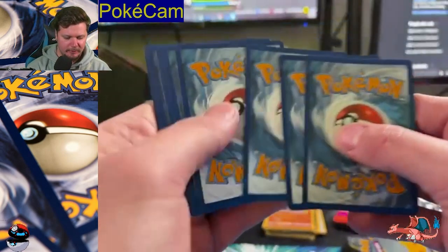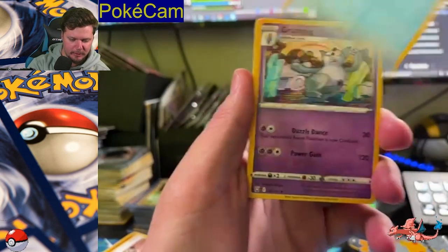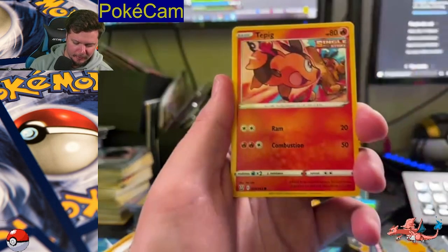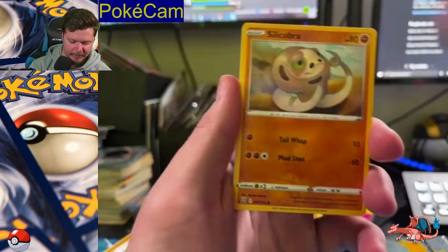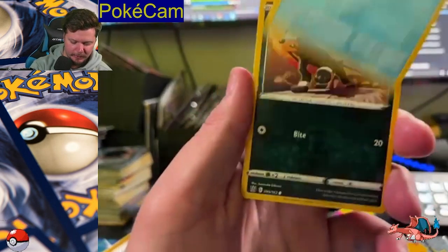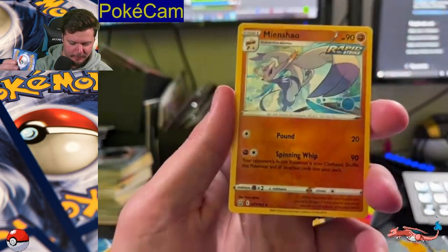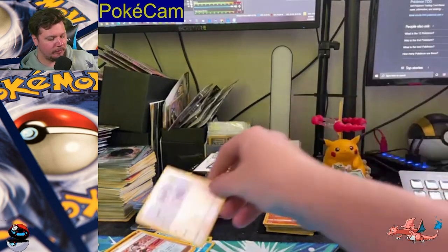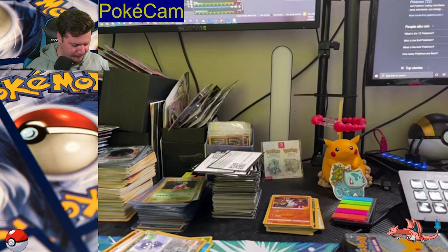Battle Styles pack: Crawdaunt, Grumpig, Energy Recycler, Tepig, Glameon, Silicobra, Frillish, Houndour — I love Houndour — Reverse Holo Mew, and non-holo Meowth. Battle Styles switched it up on me! You were doing so well until now.